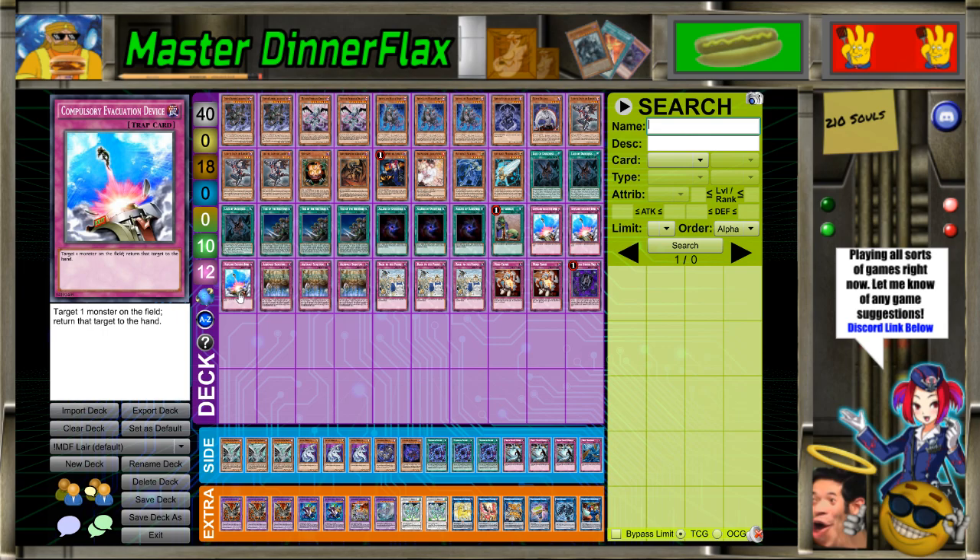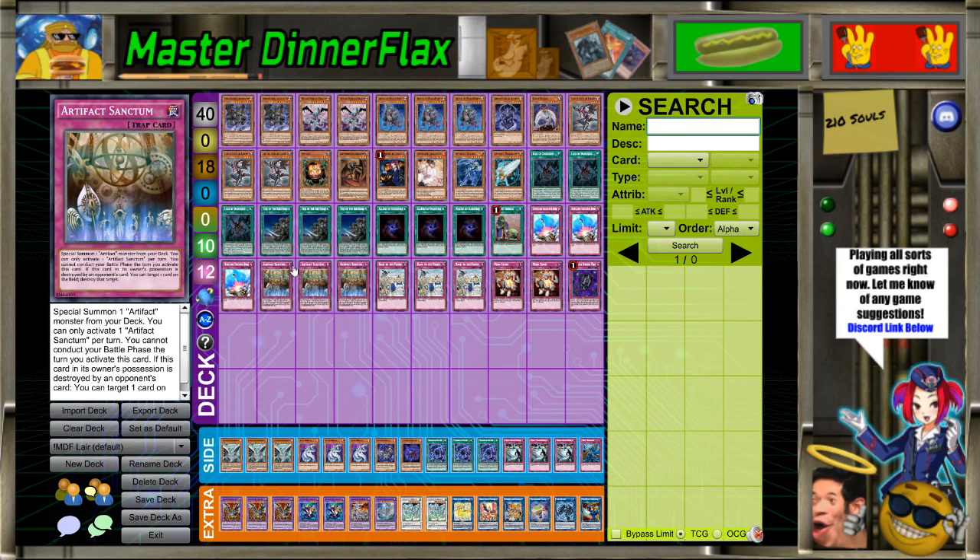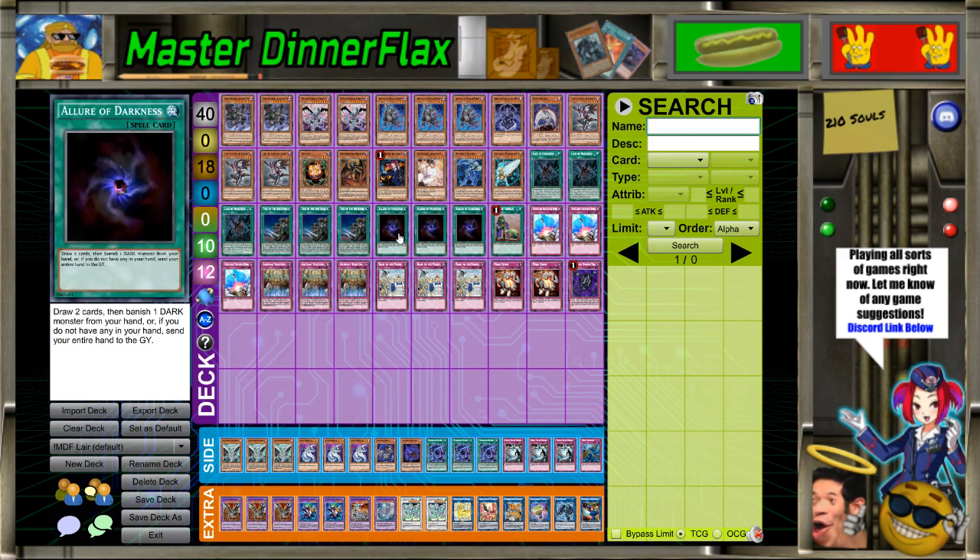This is the card I changed around the least between siding and all that stuff — Compulse never left my main deck. The only thing I'm considering is maybe playing Impermanence. If I do, someone might suggest replacing the Compulses for Impermanences — no. Compulse is actually just dumb-good. I'd probably replace Allure for the Impermanences. But we will see.